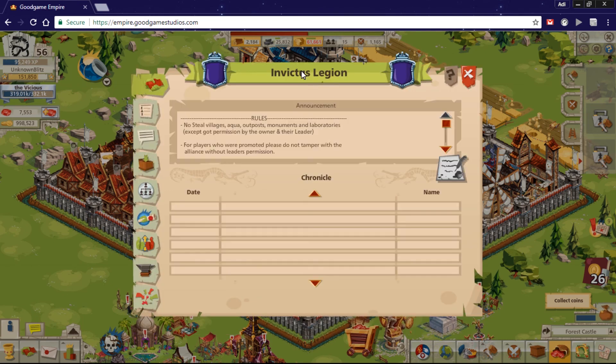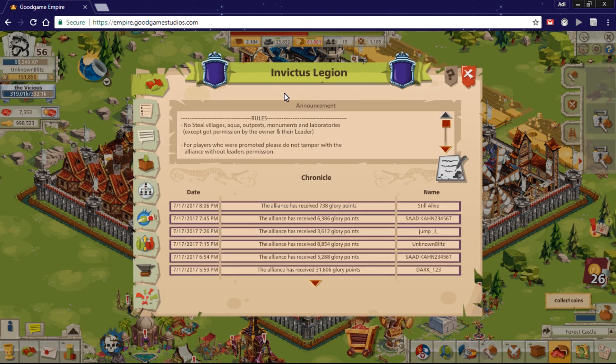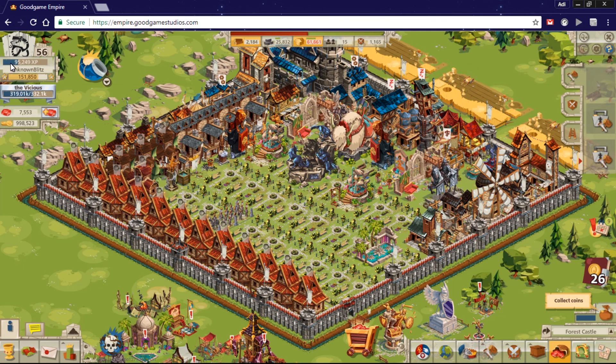If you want to join, I'm currently in my alliance Invictus Legion — you can search for it or search my name and message me. I'll check you out and let you into my alliance. That's it — stay tuned for more updates and see you all in the next video.